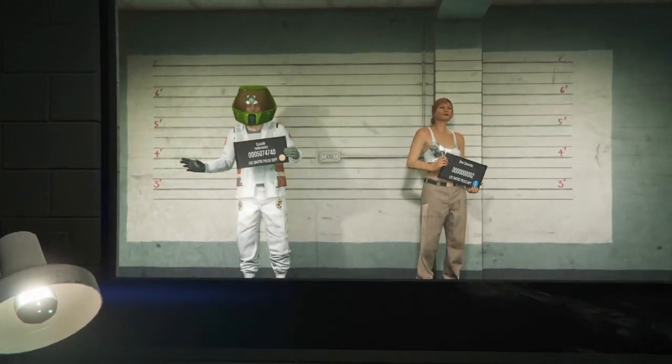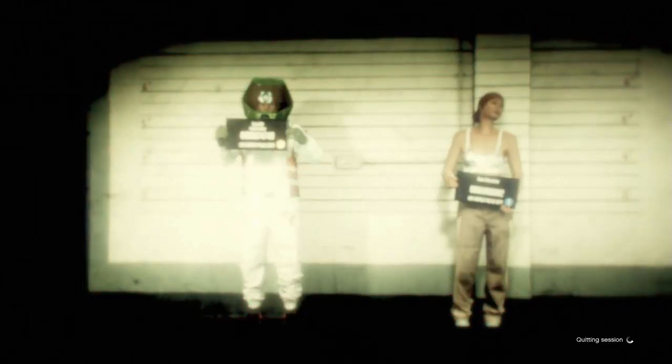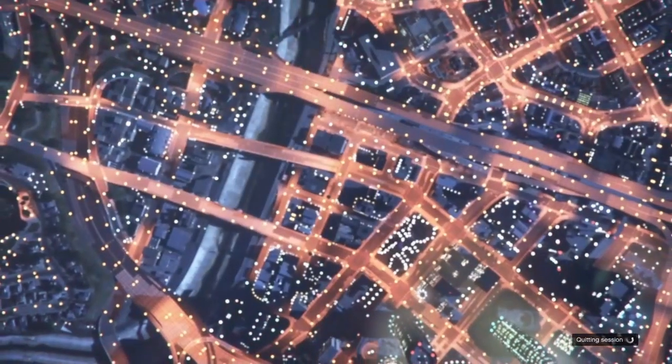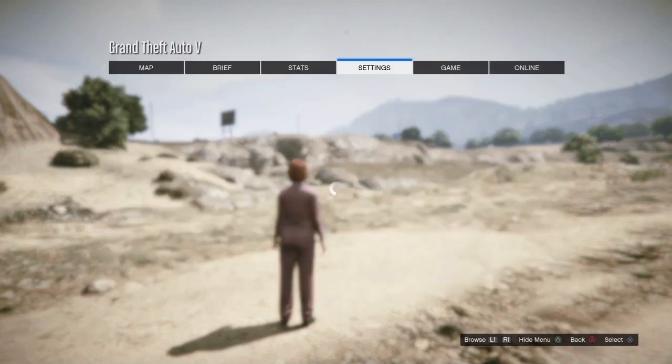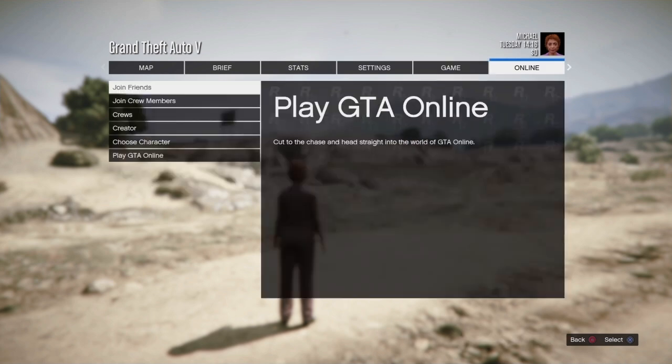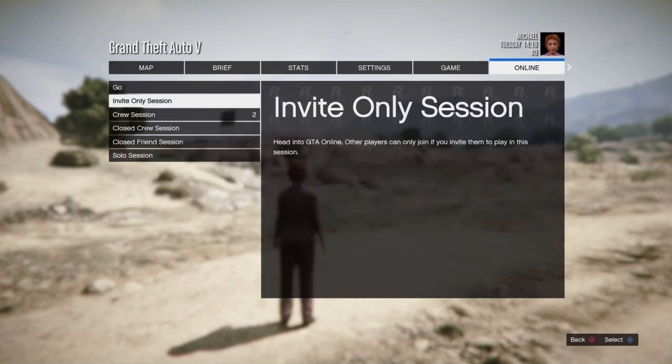Once you're back at that screen, simply press Circle to return to Story Mode. Once you're back in Story Mode, press Options, scroll over to Online, and start up an Invite Only session.